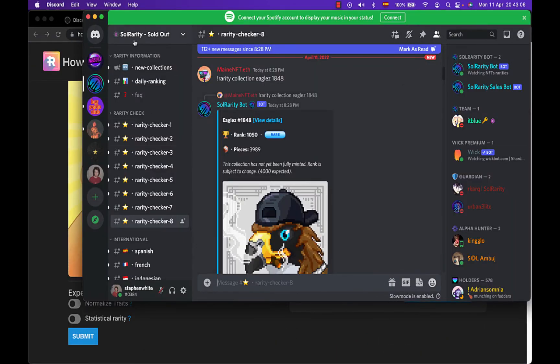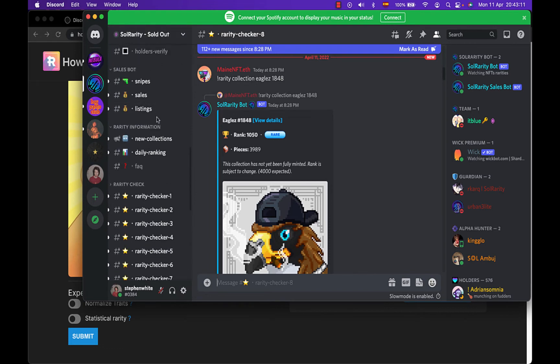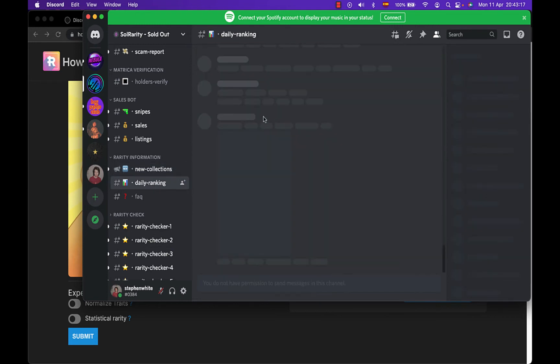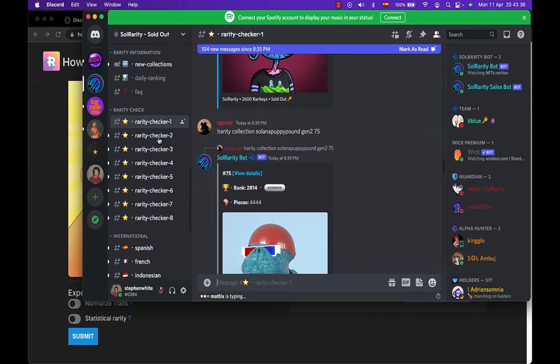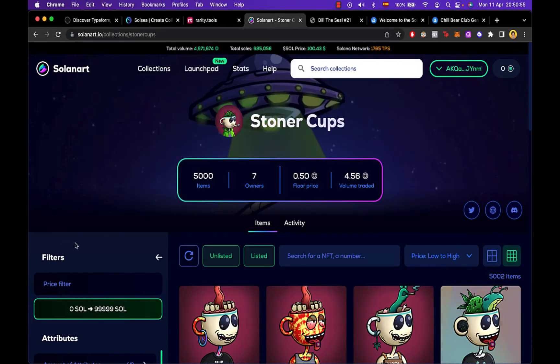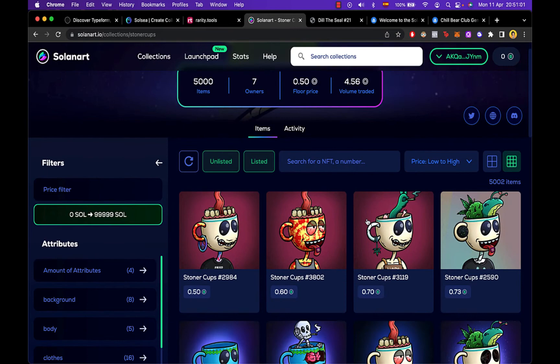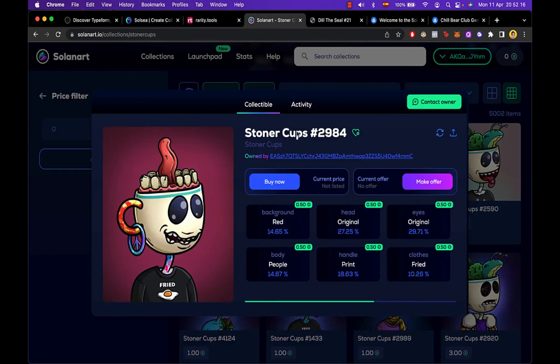There's also a Discord channel we can use called Soul Rarity. In there you can see new collections being added each day and the daily ranking. If you go into the rarity check, you can pick a collection — in this case I'm in the Stoner Cops collection — and copy the token address.